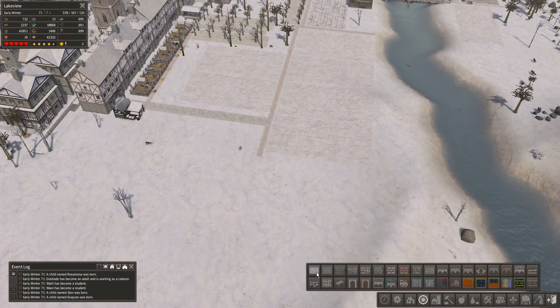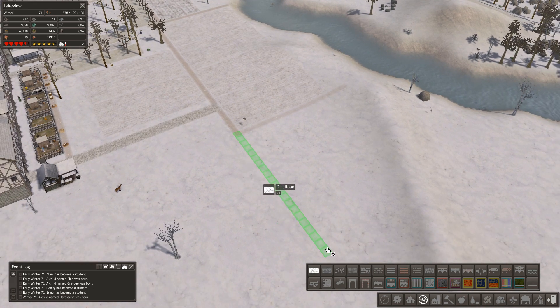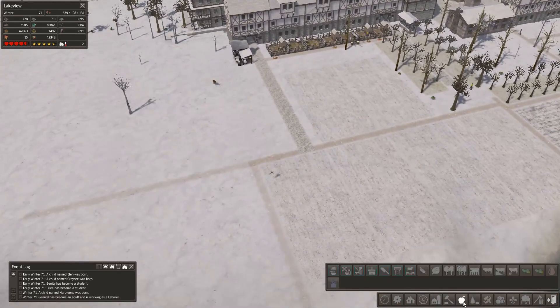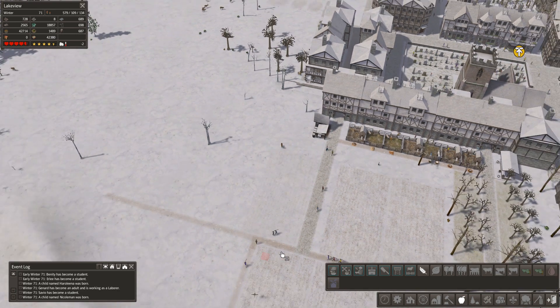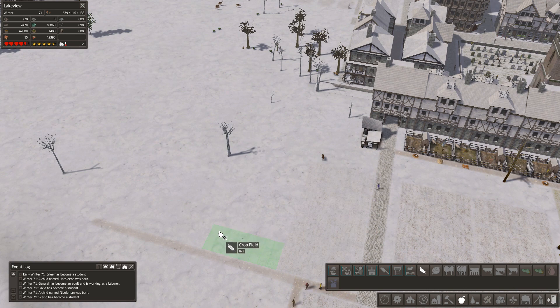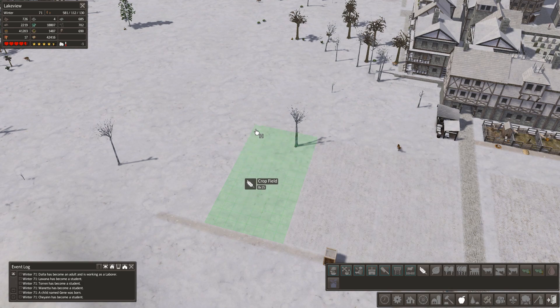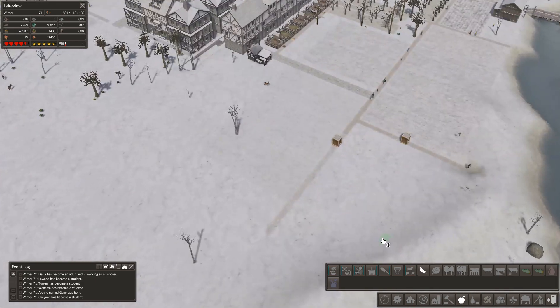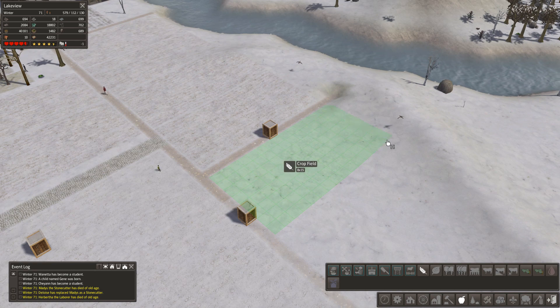Let's lay out a road system. If we put a road in there and extend this road out this way, we're going to get some fields in here - going fields quite big time actually. So we'll go 8 by 15. I think we can go 3 fields wide, then 5 by 15 on this side as well.